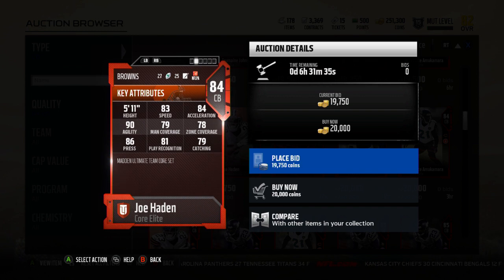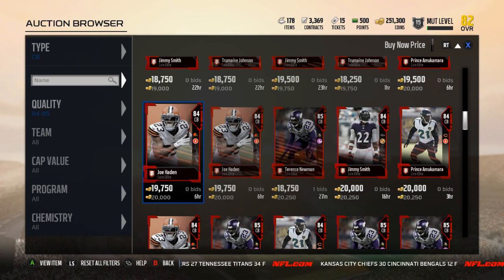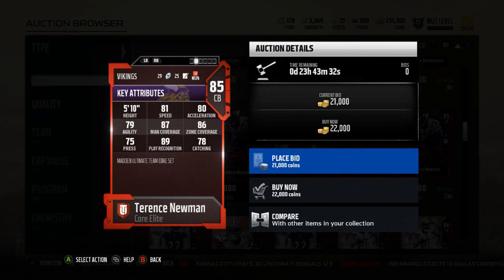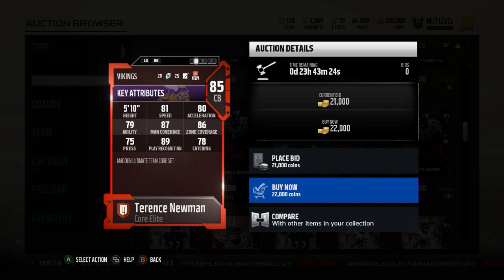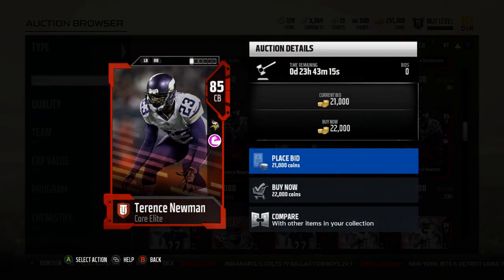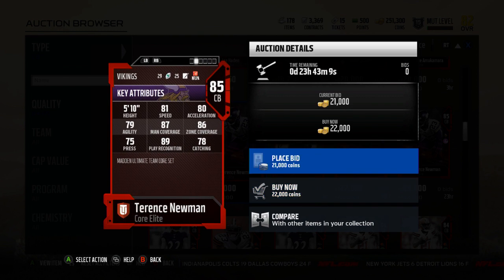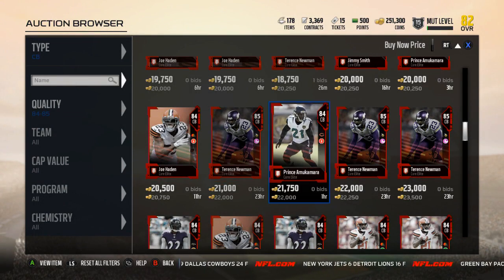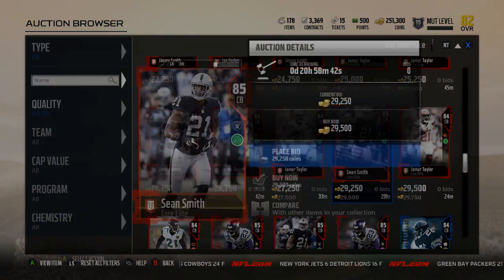You can see Deon is a better card overall, but is it worth taking Deon over the others? In my opinion, it's not worth it at all. Deon Sanders is a good card but not worth the option pick. Terrence Newman's man and zone are on par with Deon's — two less man, one higher zone — you give up speed but he has a better press than Deon and six better play recognition. It's a smart card that's going to play disciplined man and zone coverage, which I really like.